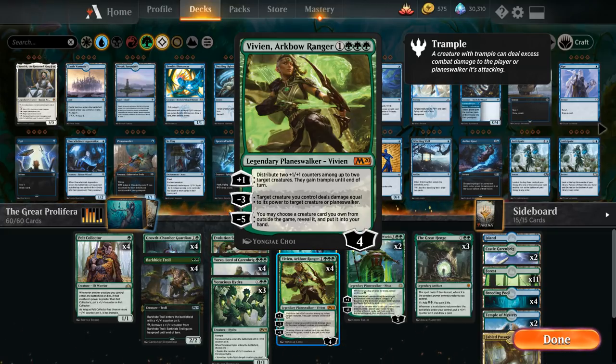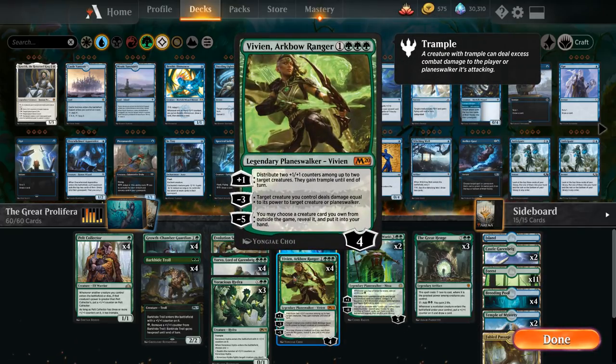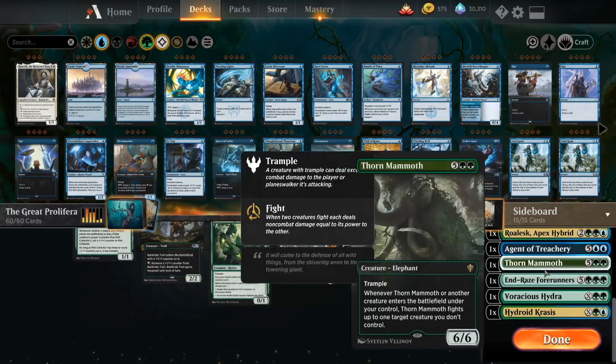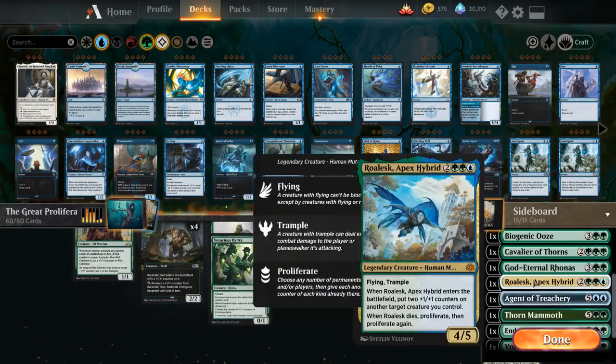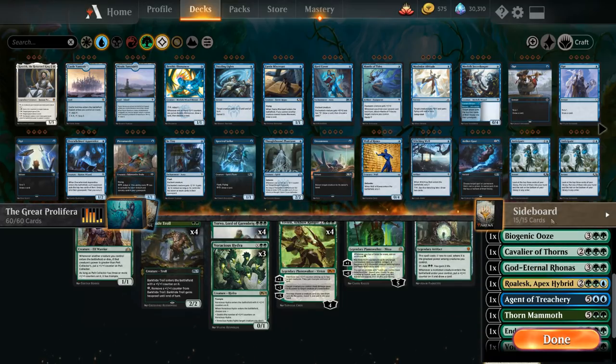We're not often going to use the minus five since we're usually better off plussing Vivien to add more counters. But every now and then we need to deal with an opposing permanent our creatures can't handle — like an opposing Great Henge or a powerful artifact or enchantment. Sometimes we can just win on the spot with Vivien's minus if we search up something like Andrei's Forerunners, or if we already have trample, Ronas can be good enough to end the game.